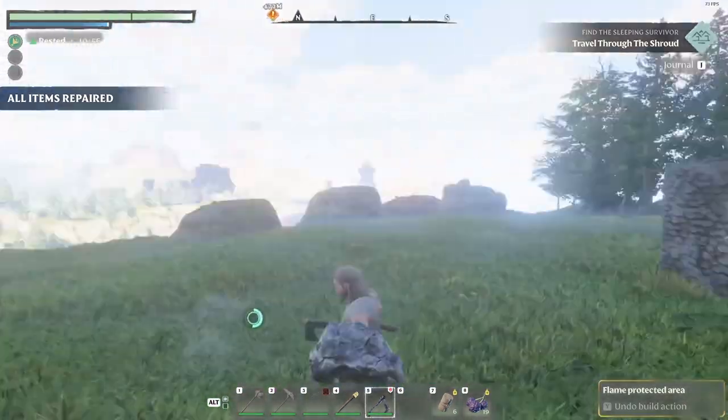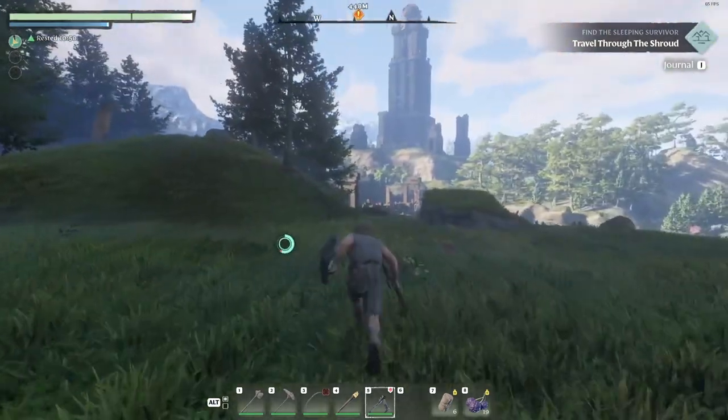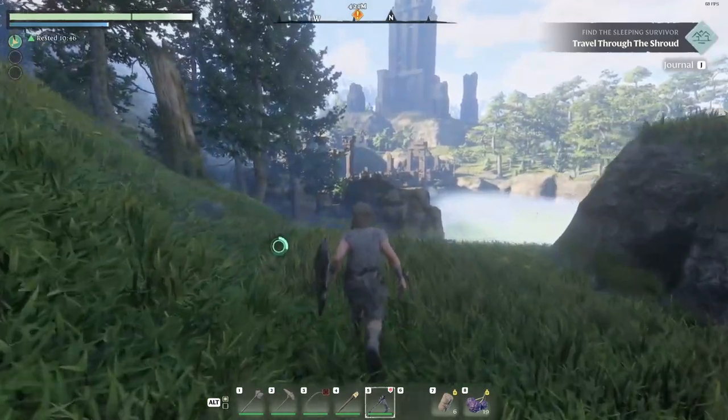Before we can go get the blacksmith and rescue him, I did clear cut out here so there might be some trees missing. But the first thing we have to do is get some supplies from down here so we can build the glider and the grappling hook so we can reach him.